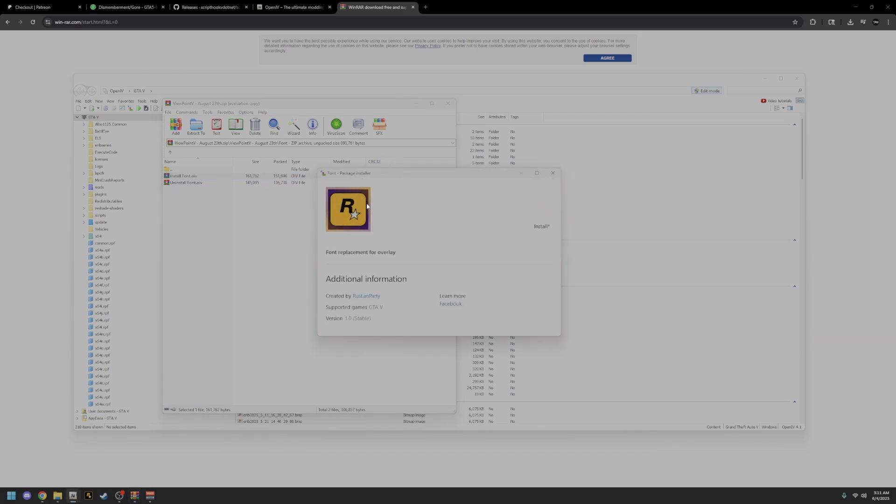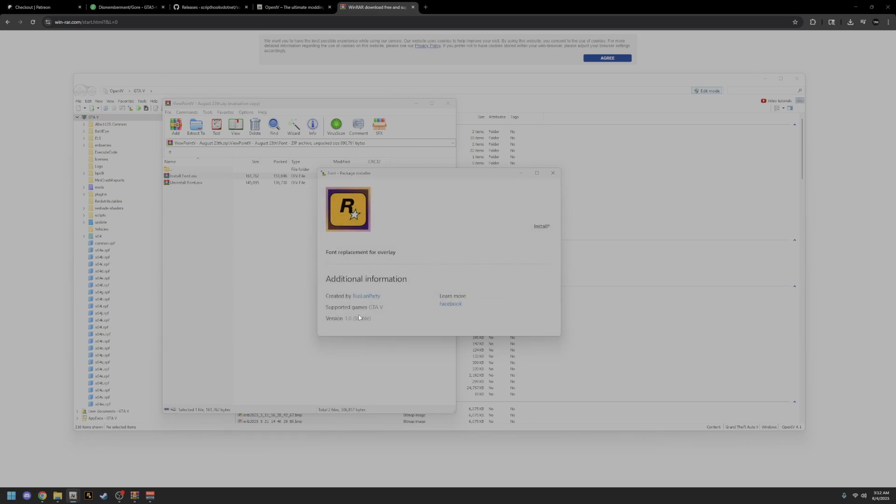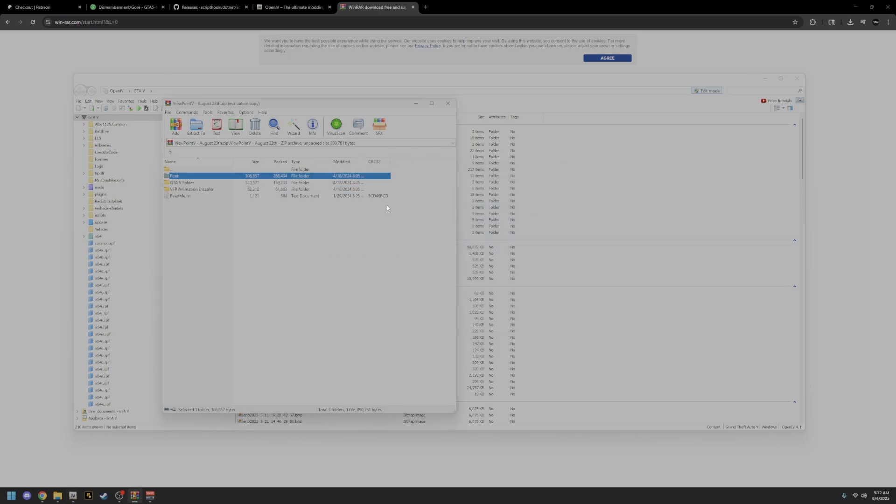Drag the font OIV right over and drop it, and it's going to say 'Package Installer — Font replacement for the overlay.' This is the body cam overlay — you want that. If you don't install this, where it says 'Axon Body 3' or whatever it says, it's going to be a bunch of random characters instead of English. You want it to say English — the numbers, the letters, the proper overlay that you see in game. Install it to the mods folder, and once it says successfully installed, close out of that and go back.